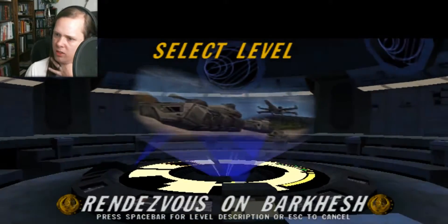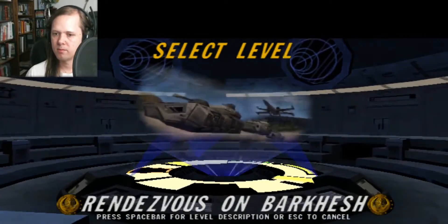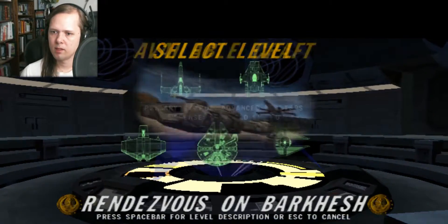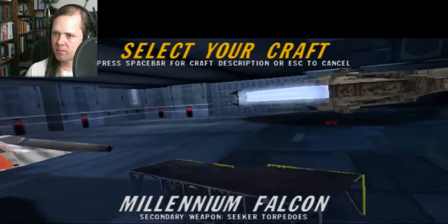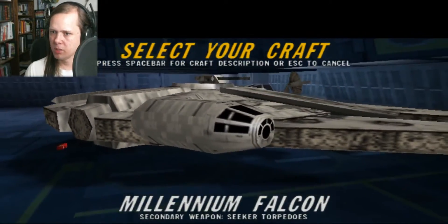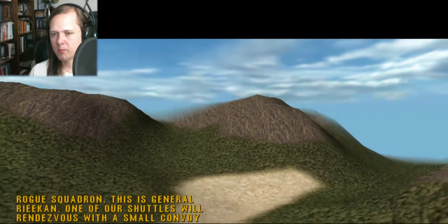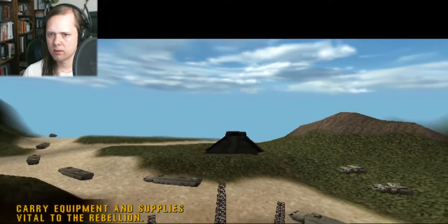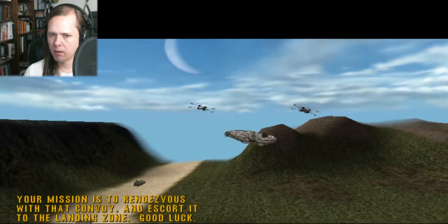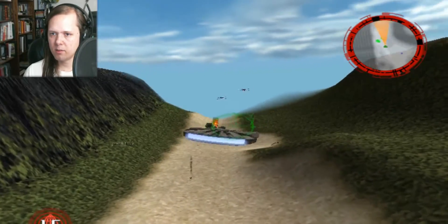We're not gonna worry too much about trying to get all the golds. Next mission: escort valuable rebel supplies through dangerous Imperial territory over the humid lands of Barkesh. Just because we can, and this level doesn't call for a super fast ship, I'm gonna take the Falcon. Rogue Squadron, this is General Riken — one of our shuttles will rendezvous with a small convoy from local resistance on Barkesh, which must first travel through Imperial territory. Your mission is to rendezvous with that convoy and escort it to the landing zone.